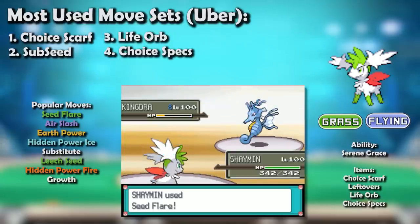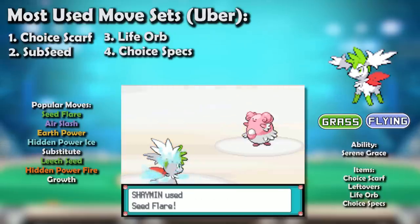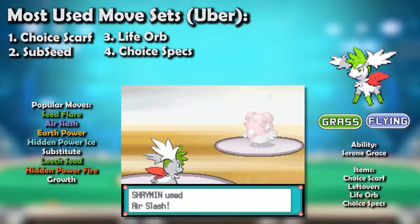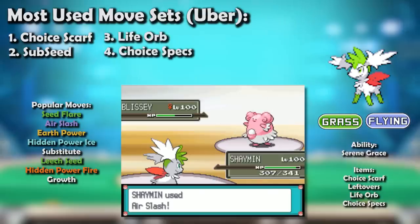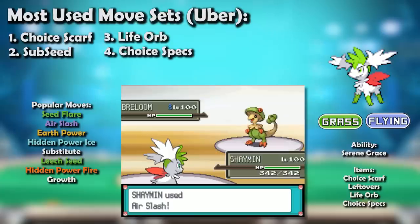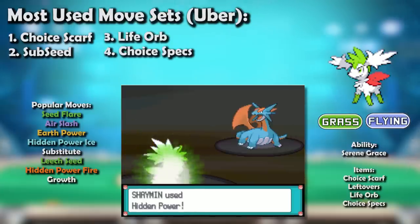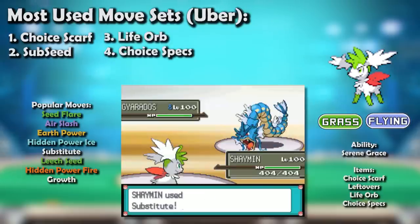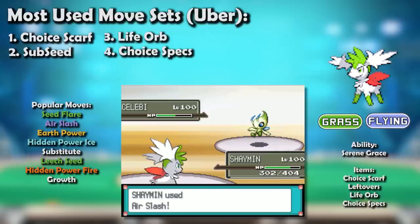The cherry on the cake was receiving Serene Grace as an ability. This made its STAB attacks a terrifying combination: Seed Flare now had an 80% chance of harshly dropping the opponent's Special Defense, making it even more difficult to wall, and Air Slash had a 60% chance of flinching the opponent. This meant even the mighty Blissey couldn't handle it reliably. Four-attack variants using Earth Power to smash Heatran were incredibly potent, and Choice Scarf made it the true fastest thing in OU. HP Ice made it an excellent Dragon Dance Salamence revenge killer, and it wouldn't be outpaced by scarf Heatran.